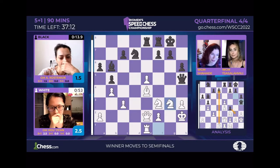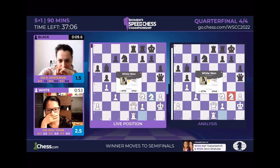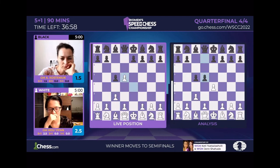The problem with g4 immediately is there's bishop takes g4. So rook takes d7, knight takes d7, now g4 — knight g3 is on the board. What a tactical sequence by Alex! She's just playing great chess.